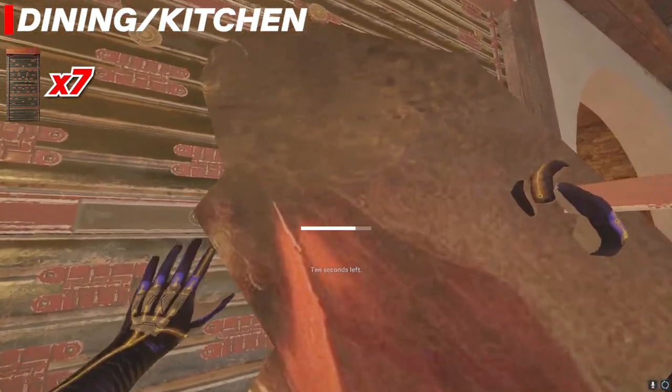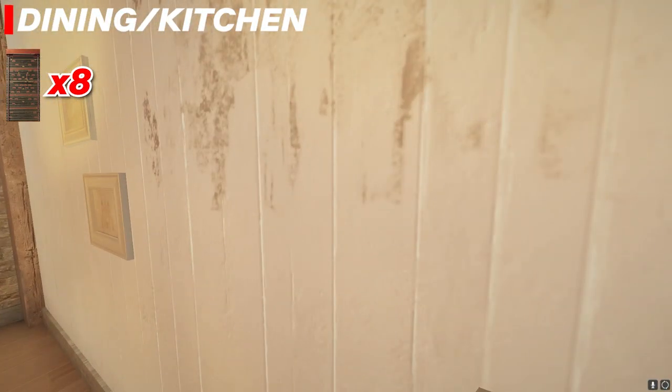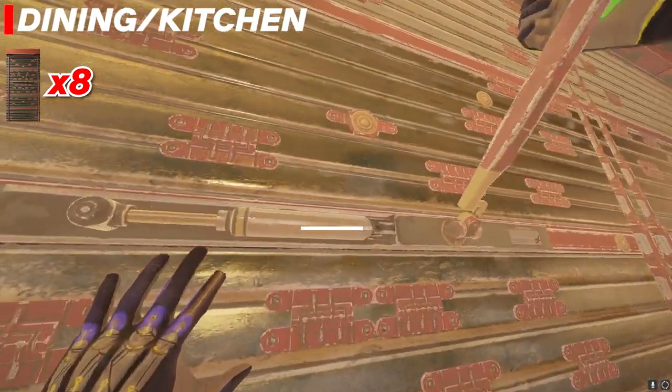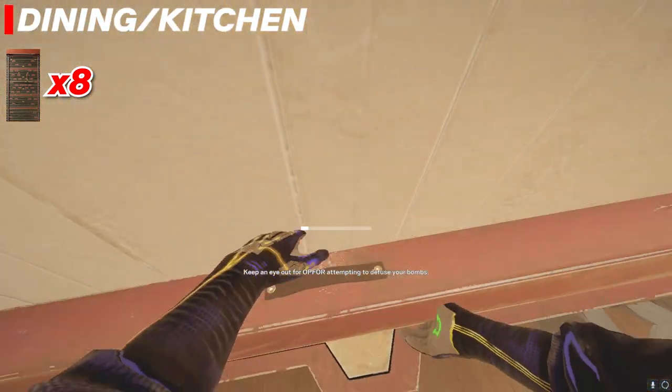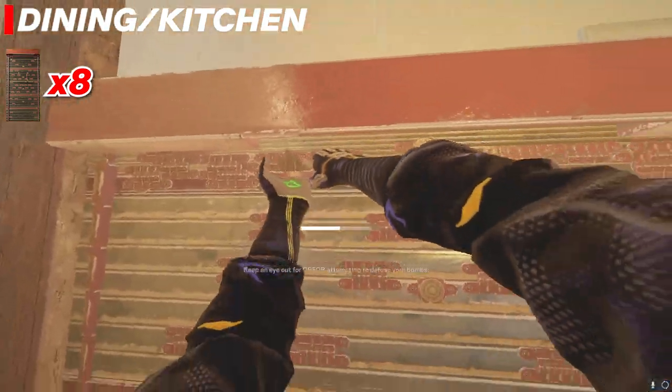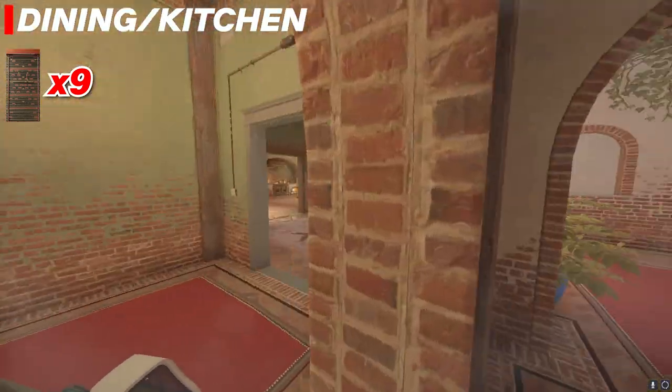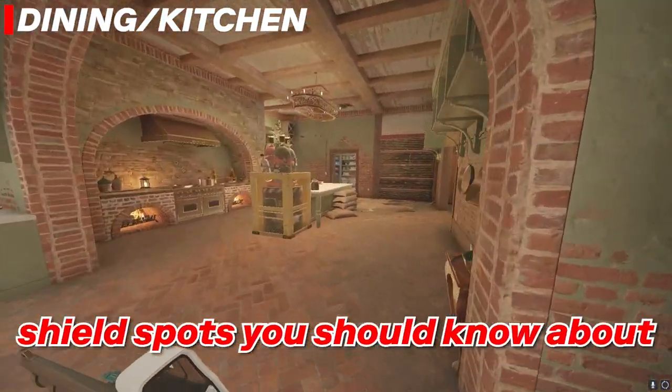On this map, people like to extend upstairs and reinforce the triple as well, so that's what I'm doing here. Someone up top — either one of your roamers or like a Mozzie or Melusi — can hang up here and maybe get some free picks. When you're playing Kitchen Dining you want to waste time and try to get as much info from drones as you can. Those should be all the reinforcements you need.